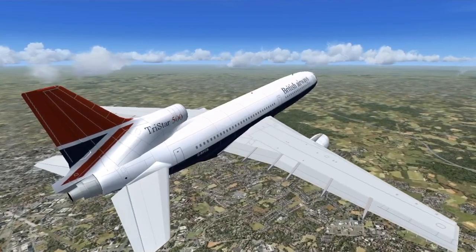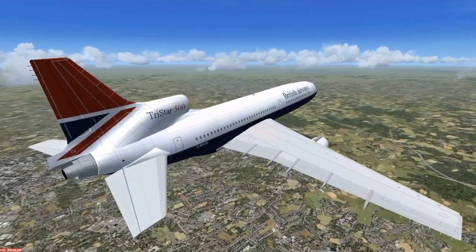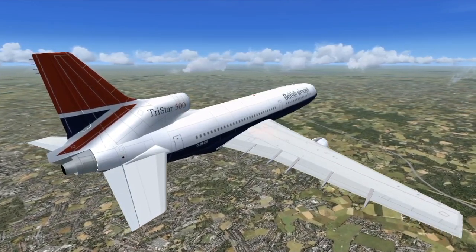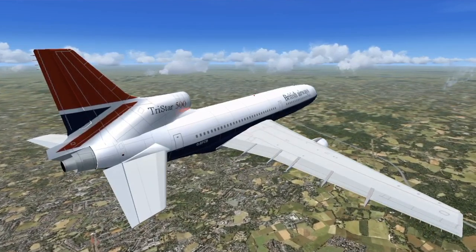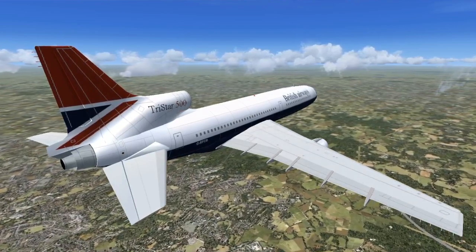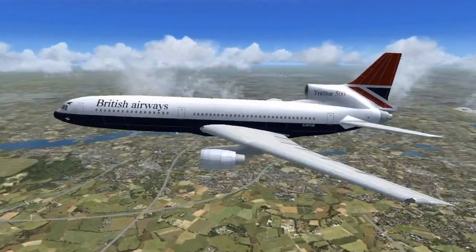This was also Lockheed's first jet airliner, and this plane almost put Lockheed into bankruptcy. But it didn't, and that's why Lockheed doesn't build any more passenger aircraft — and that's because of the Tristar.